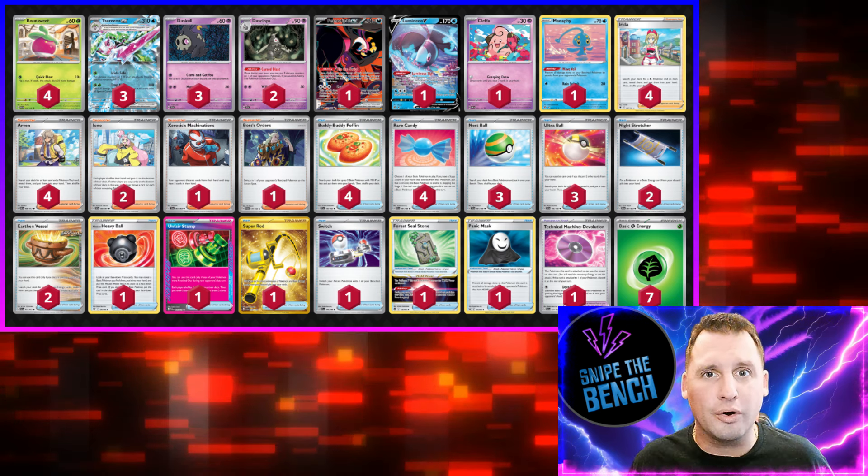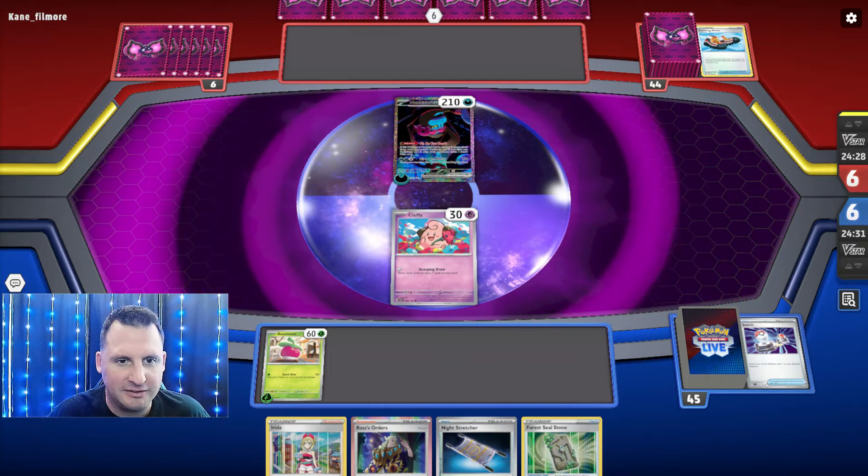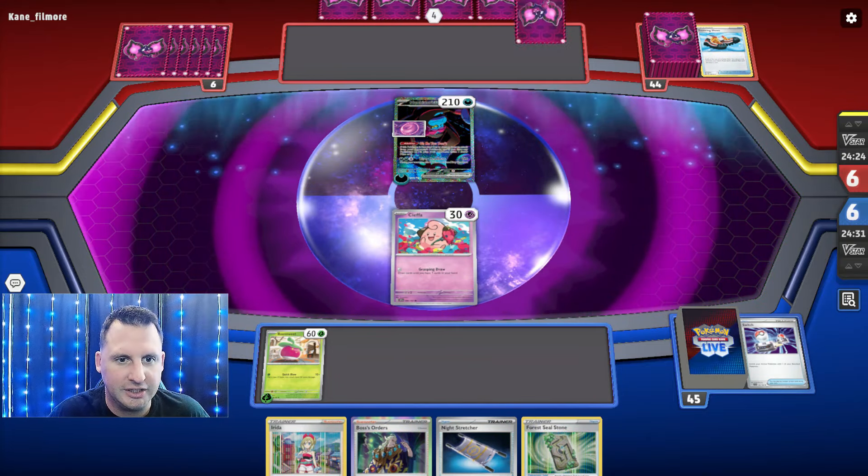Monkey Dory EX — I get to go first. I don't have much; I hope they can't attack on the first turn. I'll get Cleffa to try to get some cards later. Let's do a Switch and put Cleffa up there. I can't do Grasping Draw, so I'll play Irida — that gives me Serena. The question is do I go up and attack with it, or just do Grasping Draw and not attack, because they've got big basics.